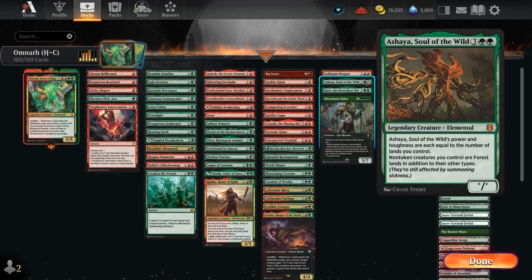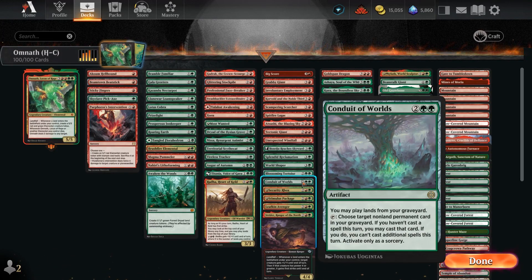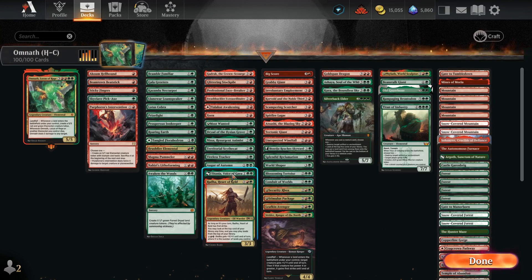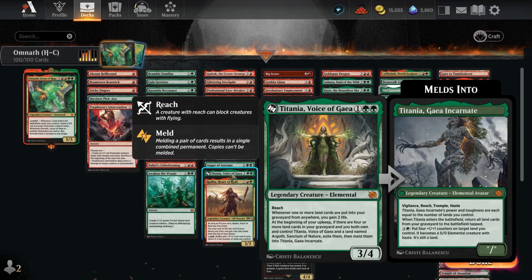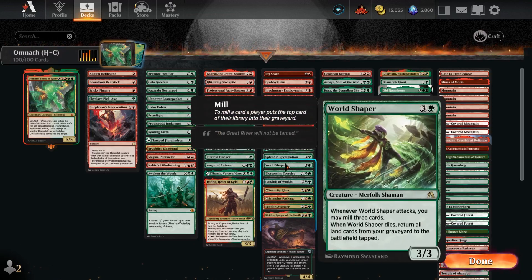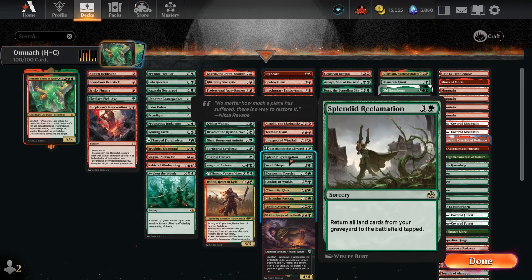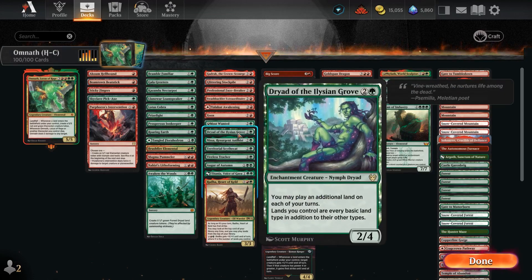We have the ability to sacrifice lands, which could potentially be creatures — like with Awaken the Woods or Ashaya, Soul of the Wild, turning all of our creatures into lands. With that, we have something like Conduit of Worlds so we can get them back from our graveyard. If lands go into our graveyard we've got Titania to gain off that. We have World Shaper to get all our lands back, and Splendid Reclamation right next to it doing basically the same thing.